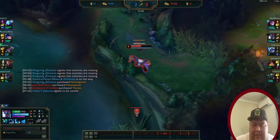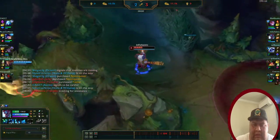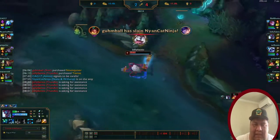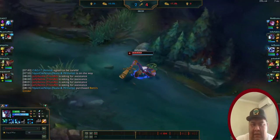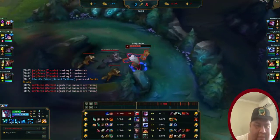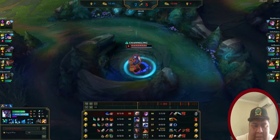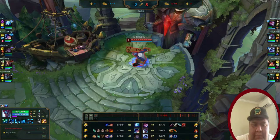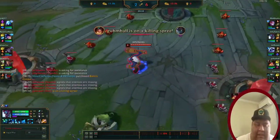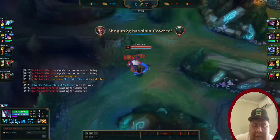Trundle is really good against tanks. Sivir got that kill — we evaded well and got that kill. Right now I have zero kills but two assists and no deaths. Helping your ADC get ahead is really important because they're your biggest source of damage. If you can't get ahead yourself, help your teammates get ahead. If your teammates are ahead, your team is ahead, and you're more likely to win.